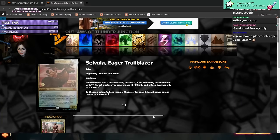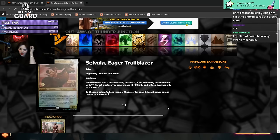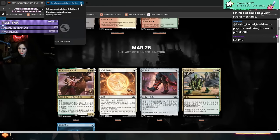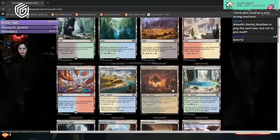Solvalla Eager Trailblazer - questionable but sure. Legendary creature elf scout, four mana four-five. Whenever you cast a creature spell, create a one-one red mercenary creature token with 'tap target creature you control.' Tap and choose a color - add mana of that color for each different power among creatures you control. Doesn't seem too interesting to me, but you know.